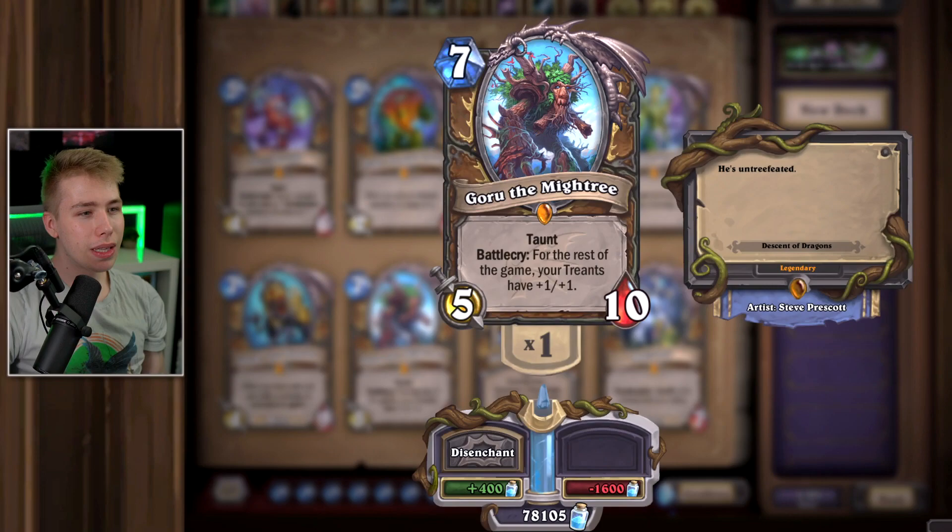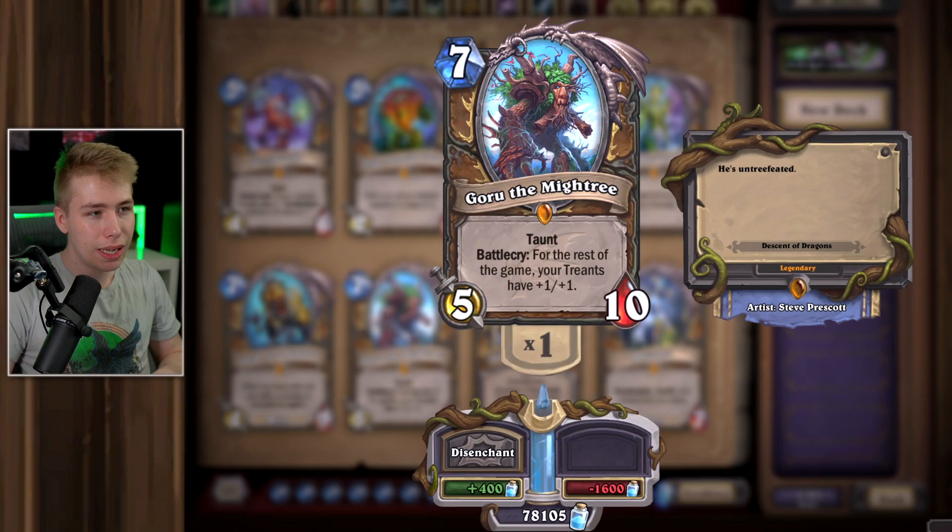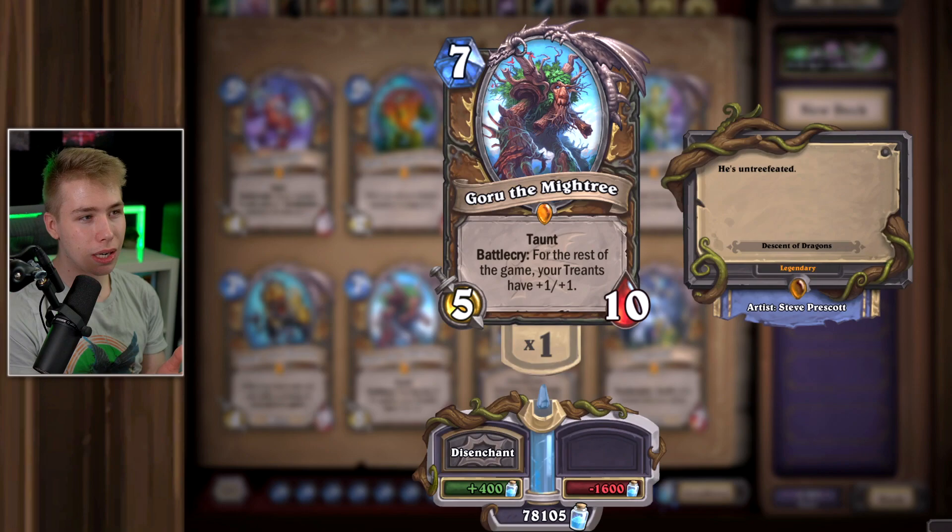Goru the Mightree — even though he buffs all your treants for the rest of the game, this card is pretty bad. If you play treants in Druid it's basically a different version of token Druid where you play hyper-aggressive and hit face. At seven mana it doesn't do that much. Card is fun but you can disenchant that safely.